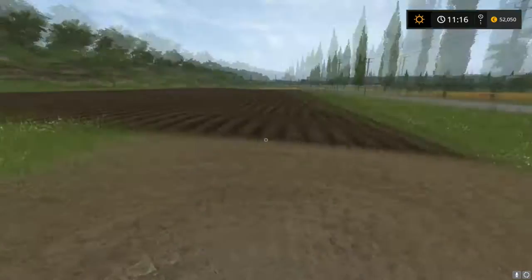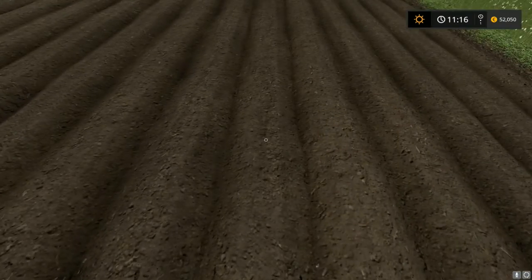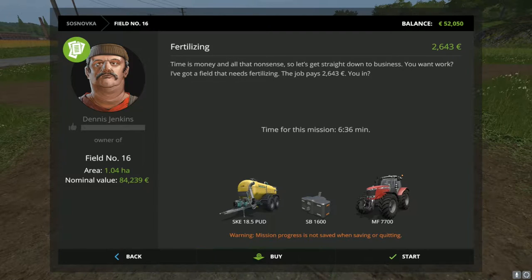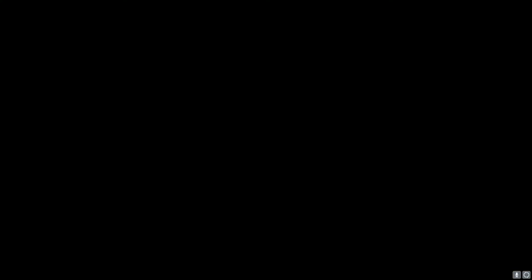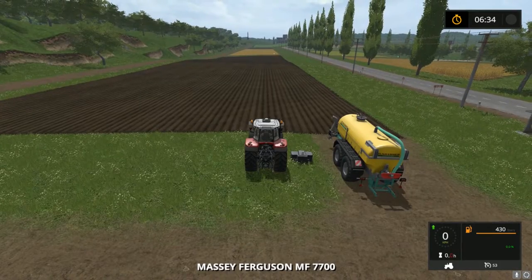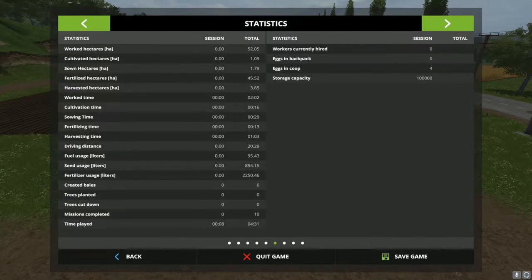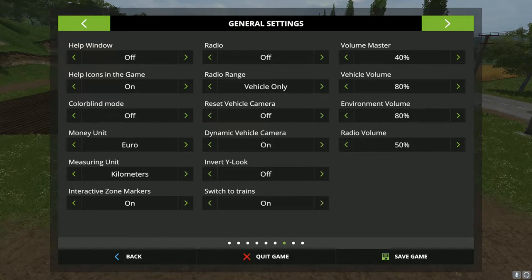Let's visit field 16. It looks like it's got a spraying job for us. Hit R and you get the mission screen - time is money, it tells you how much it's going to pay you and how long it's going to take. We're going to go ahead and take this mission. Hit Start - if you hit Buy you're opting to buy the field. We'll Start this mission and it's going to give us the equipment we need to do the job.